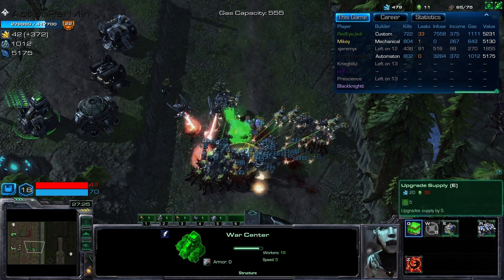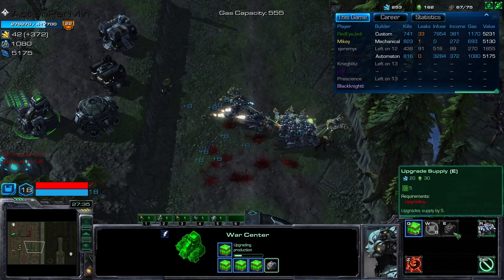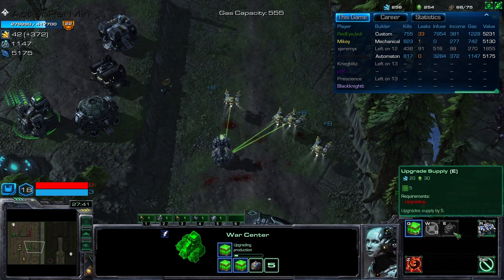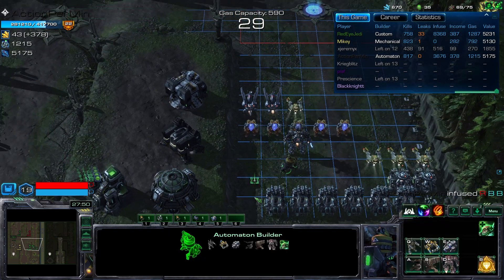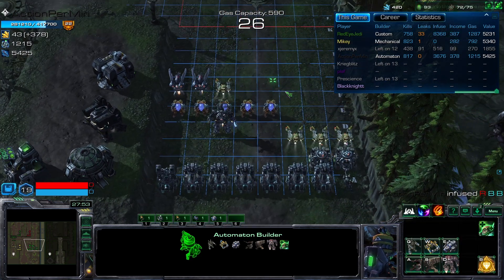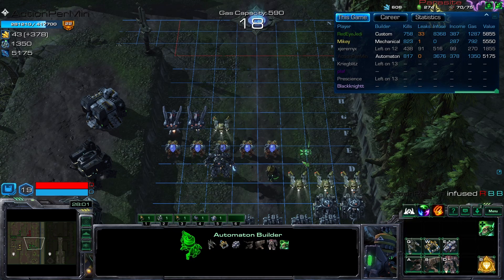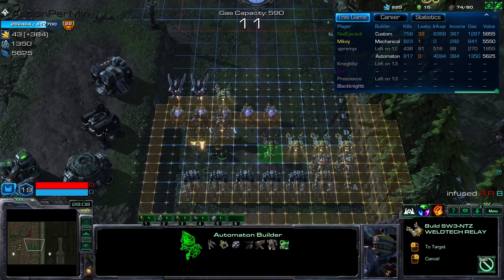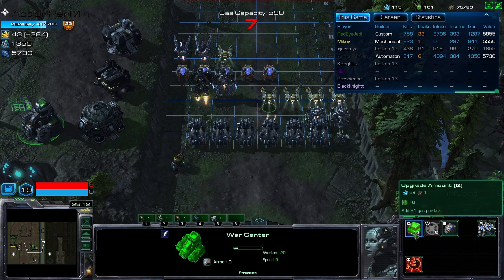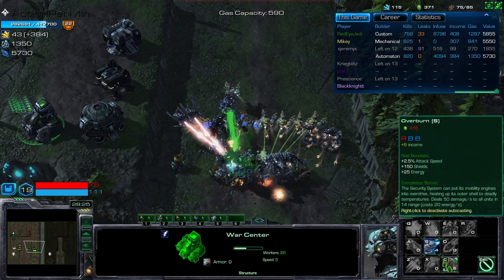Now let's get five gases and a supply depot. Five gases and supply depot, then one more wall. Actually it's not a wall — it's another Dreadnought; put it right there beside the other. Get one more healer. Let's get more supply depots upgraded in advance. This is almost done — let's finish upgrading these floors now.